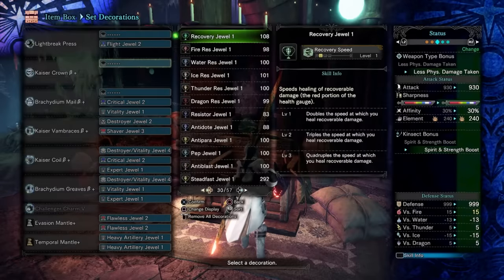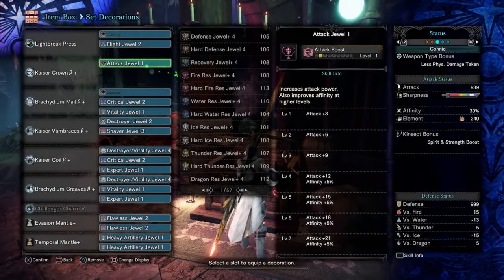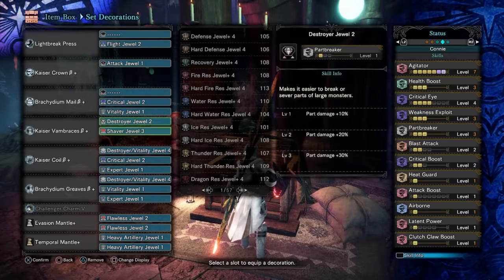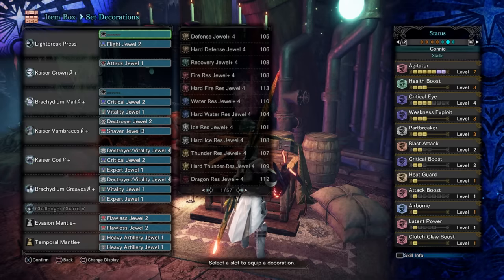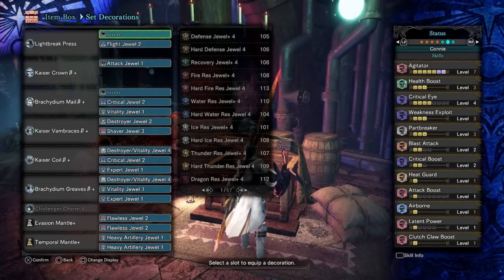I get a lot of people complaining about decorations, but the fact is even if you were to run complete garbage decorations in these sets, all you'd be losing is like three or four points of attack — which is a few percent difference. It makes no meaningful difference, so it's really easy to jiggle the set around to get it to work according to your decorations. The set is fairly typical: we've got airborne because we're doing a lot of pogo sticking. Claw boost is really nice. The three points of part breaker are essential to guarantee the part break in phase one. Other than that, it's mostly just standard DPS stuff.